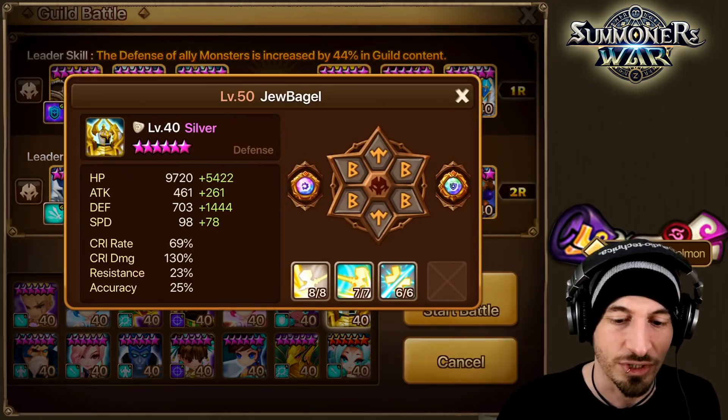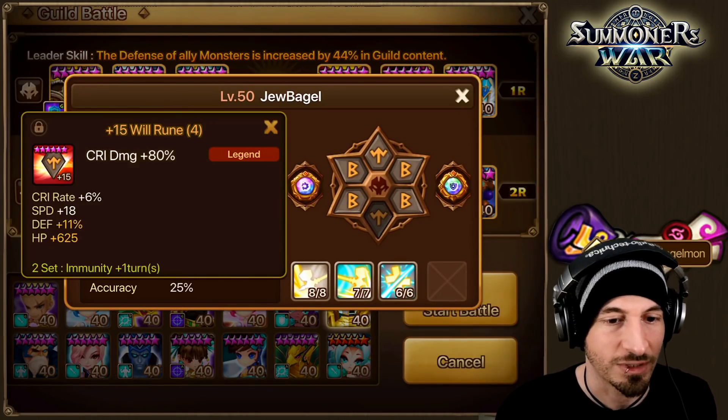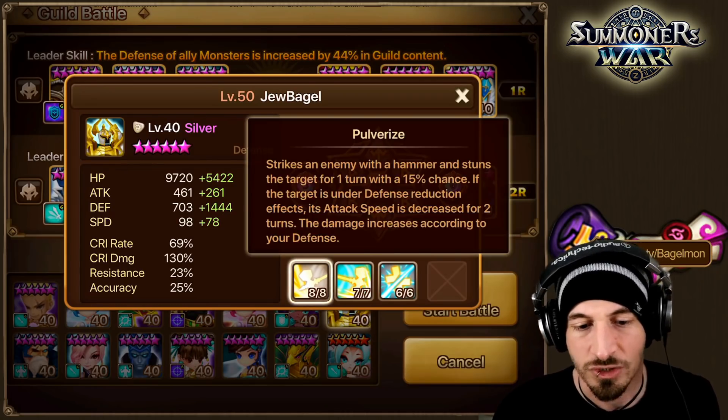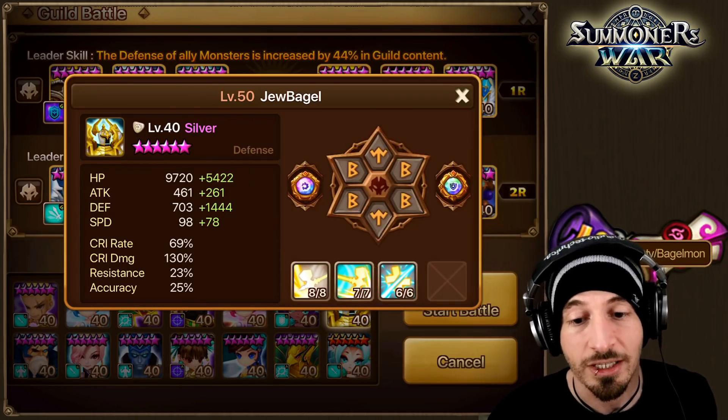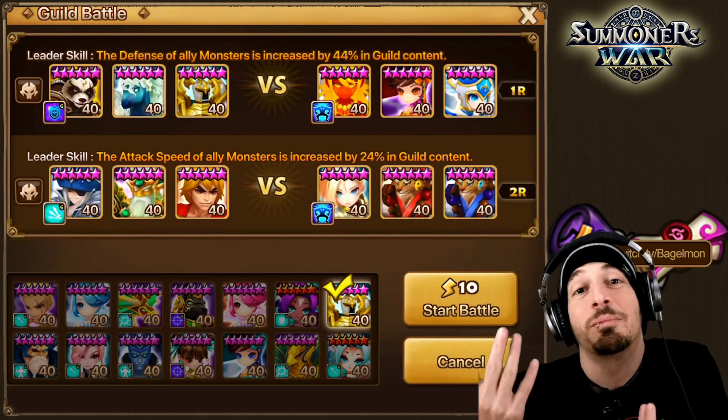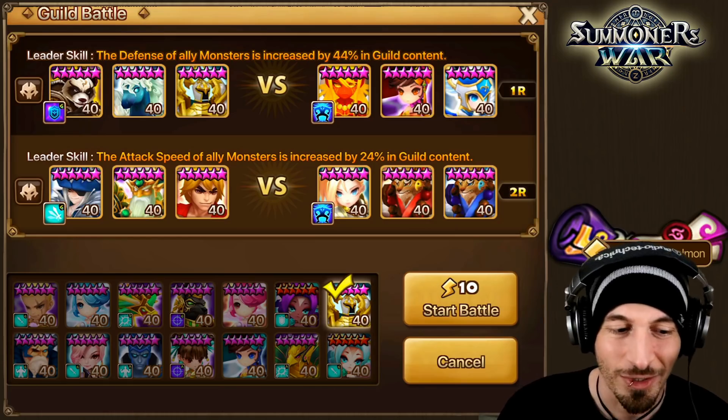Single target defense break — damage based on his defense. He's on defense, crit damage, defense runes here. It's not like crazy grinded gems or ruins or stuff like that. It's just a stun, a defense break, and a triple hit that disturbs HP recovery. We're gonna see how much damage he does.